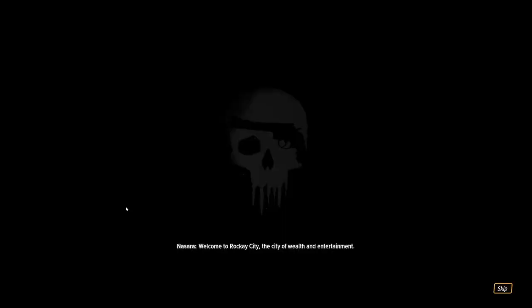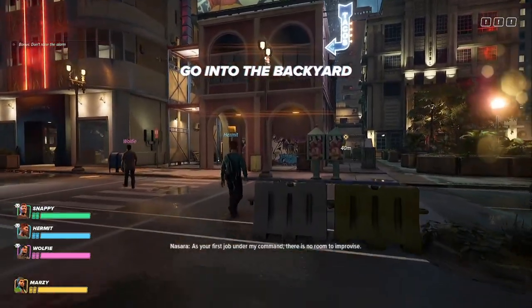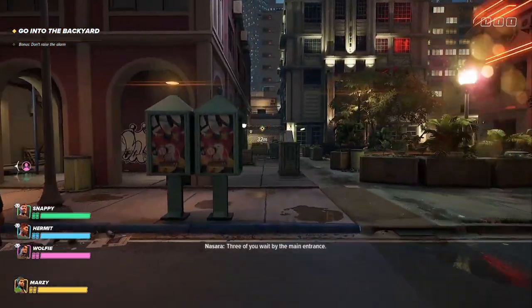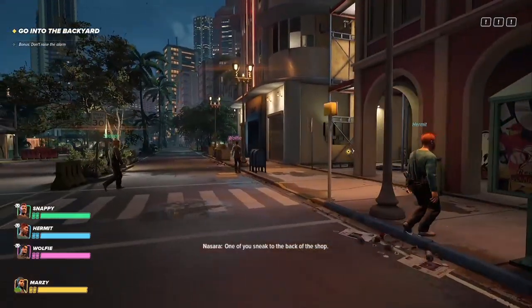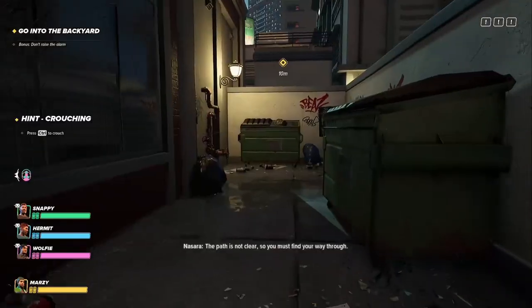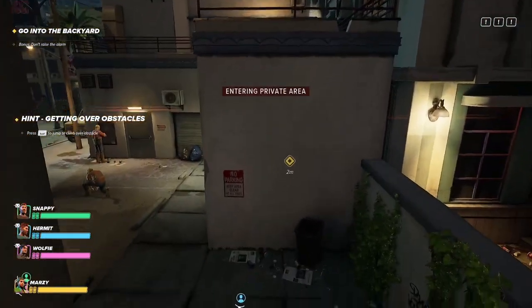Welcome to Rockay City, the city of wealth and entertainment. We have a job to accomplish. Shall we proceed? Going into the backyard. So these three are going to the main entrance. We're going to crouch under here. Climb over this — it's all typical stuff.